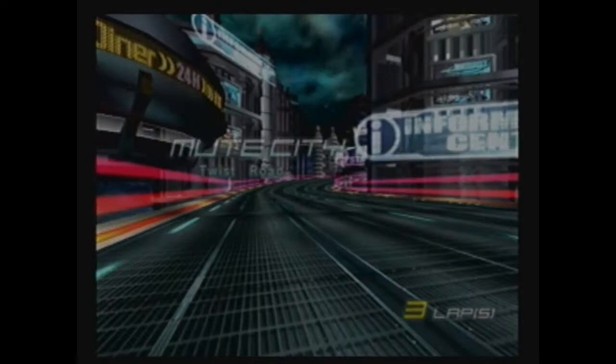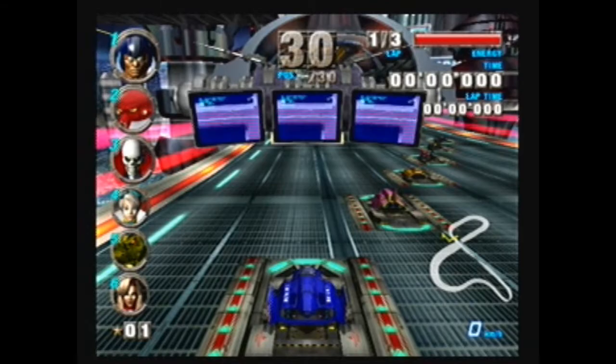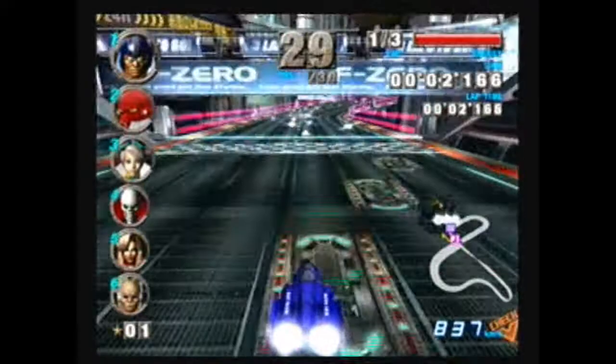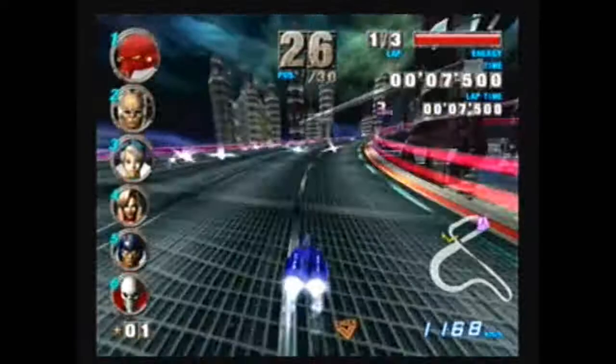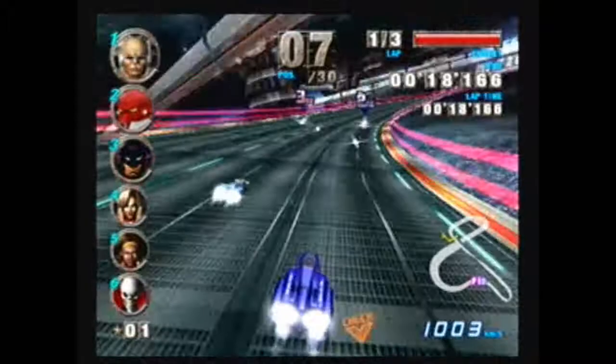Each character is ranked in a few parameters. Body determines how well it withstands collisions. Boost determines how strong your turbo boosts are. Grip is basically a maneuverability thing — how well it hugs curves. There's also weight: heavier cars withstand collisions better and have better top speed, whereas lighter cars are more agile and have better acceleration. Those yellow things are turbo boosts, and what I just drove through restores my energy, shown on the top right of the screen.